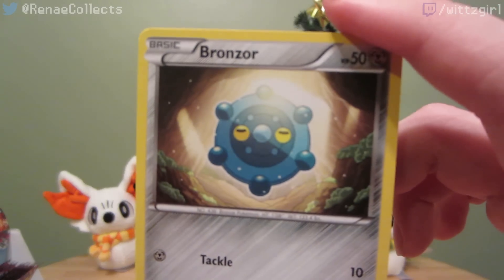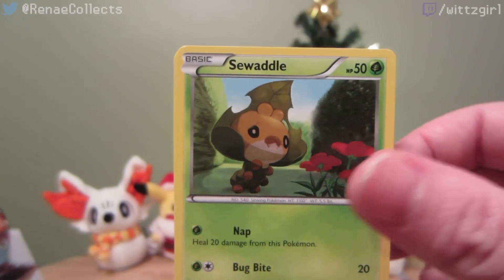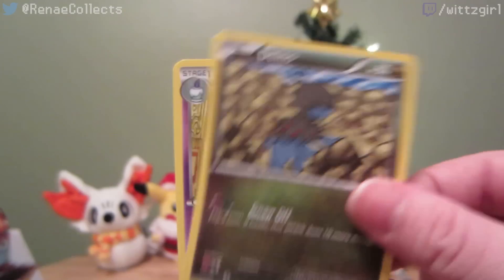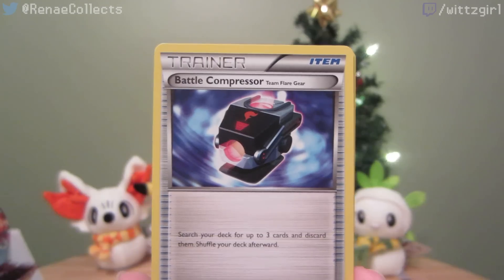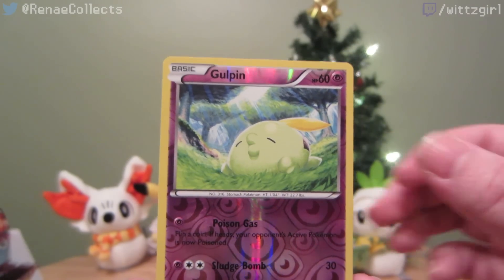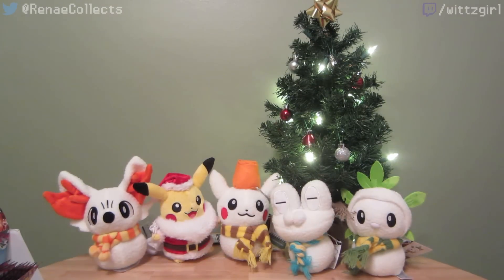Bronzor. Purloin, Sewaddle, Frillish, Druddigon, Lampent, Mystery Energy, Battle Compressor, reverse Gulpin, and a Bronzong rare. Didn't we start off with a Bronzor or something in that pack?